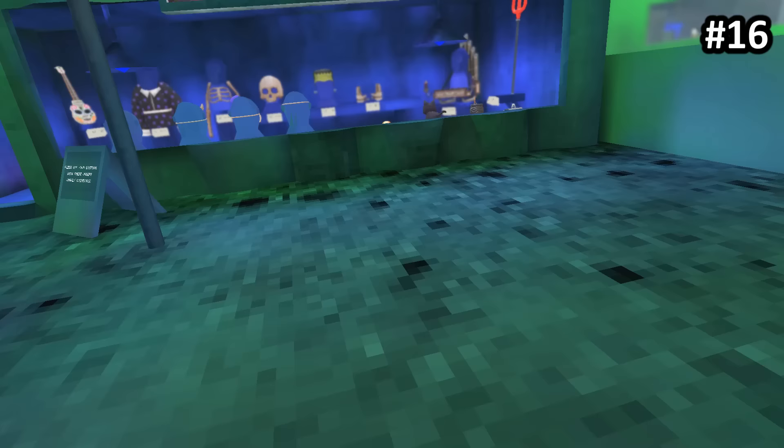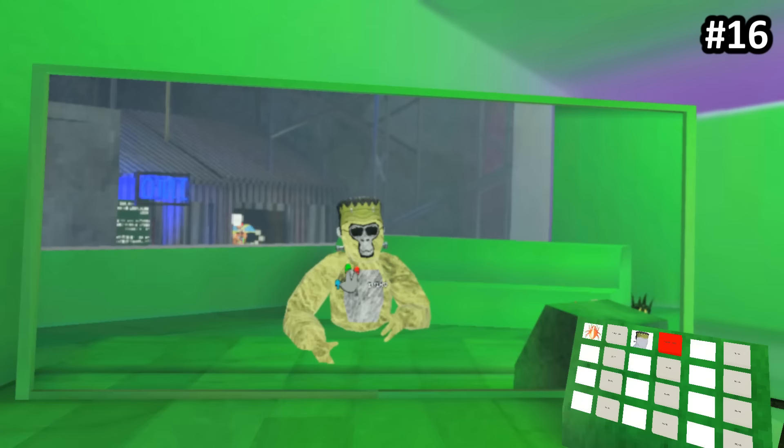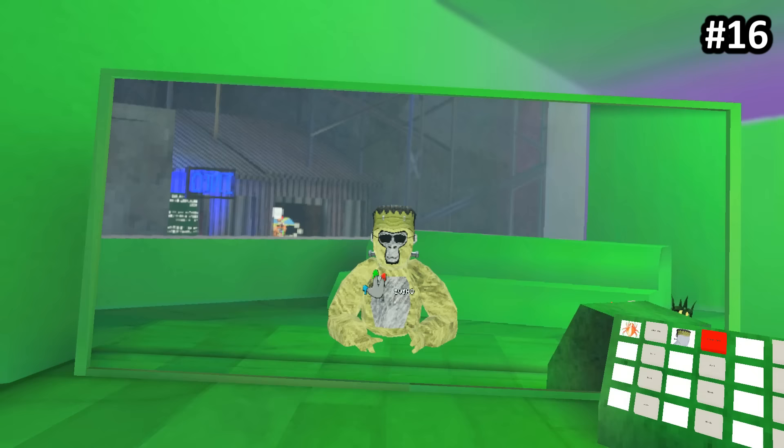Next up we have the Frankenstein hat. It costs 2,500 shiny rocks, and it actually has a secret feature that not many people know about. If you wear the hat, all you have to do is just wait, and out of nowhere you will see sparks flying out of the hat. Damn, it matches your collar really well.